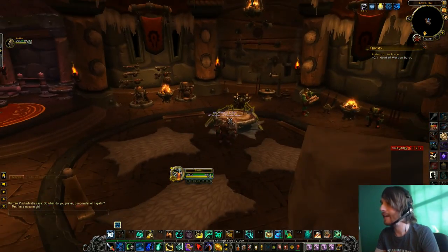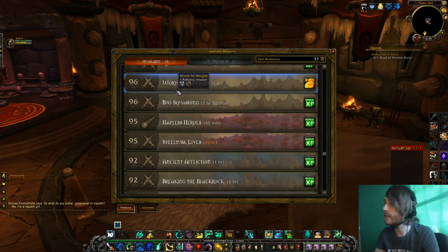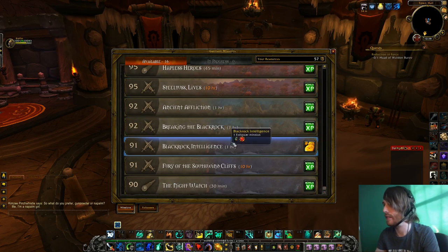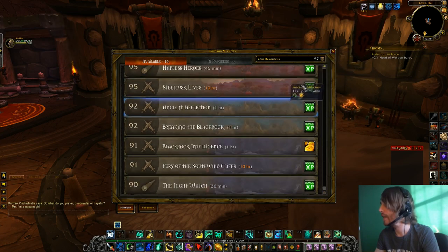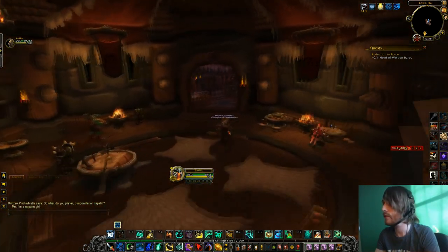So you walk in and you get a command table. This is where you can send your followers out to do missions. They get rewarded XP from the missions, your followers level up. They come back with gold sometimes, sometimes they come back with items, weapon upgrades, and little fun things. Sometimes you get garrison resources from missions.